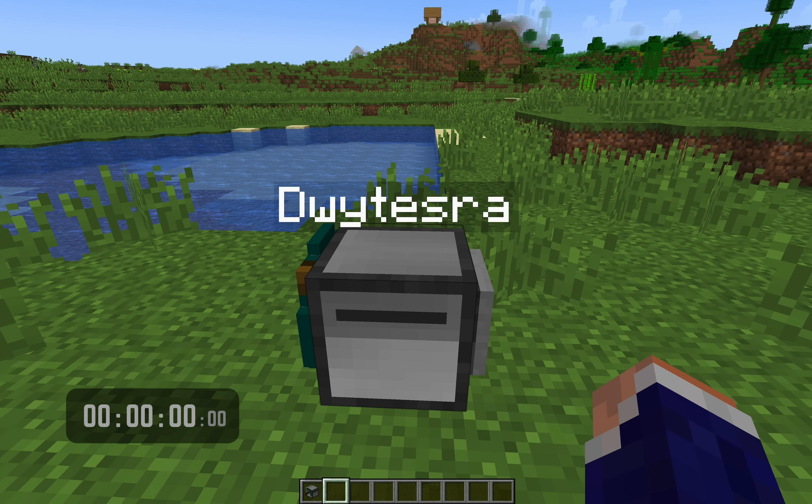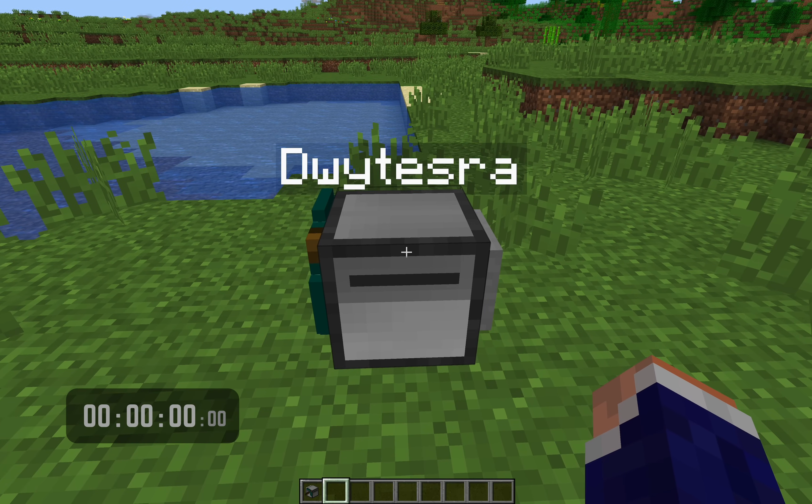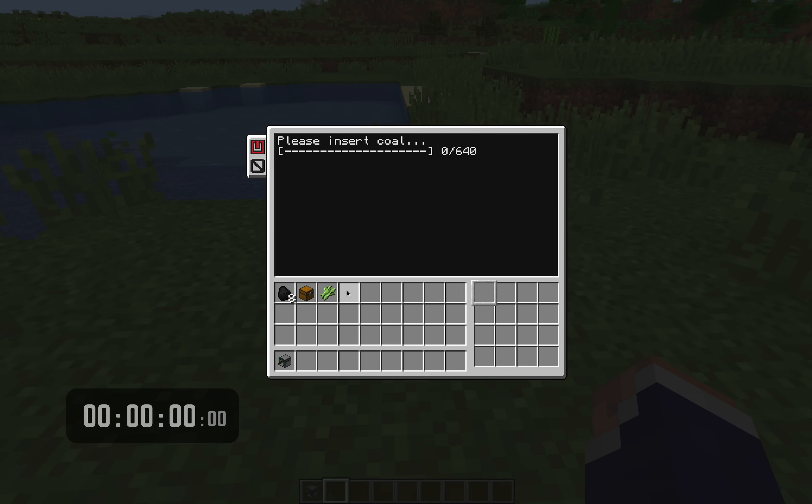We get a welcome message, and at the same time we also get a randomly generated name. So this is Dwightessra — that's a beautiful name. We're going to press enter. Then it wants coal, so we're going to insert eight pieces of coal. That's going to bring it up to fuel level 640 — that means 640 blocks it can travel before needing to be refueled. Then it also wants a chest and a sugar cane. Now you might be thinking that's cheating — I'm giving it items to start off. But all I care about is that the new turtle is an exact duplicate, so whatever I give it now it's going to have to duplicate later and give to that turtle, including the coal, the chest, and the sugar cane.